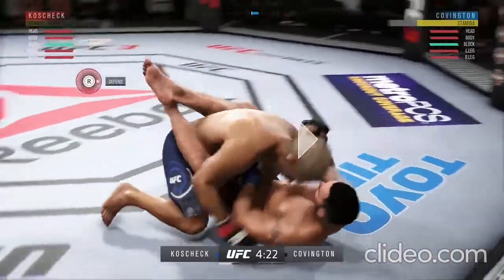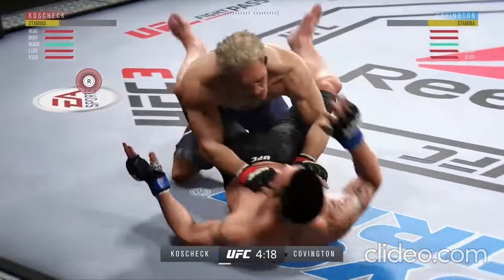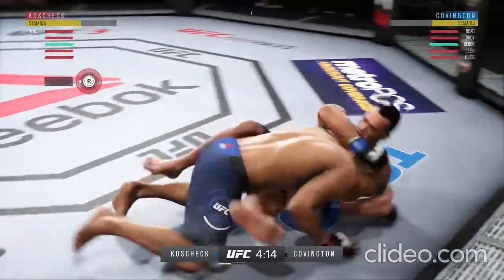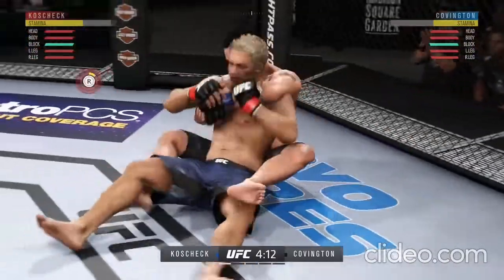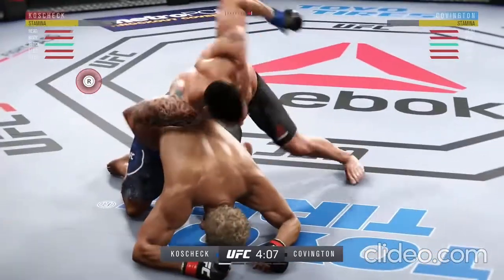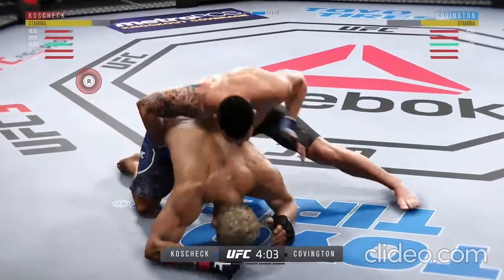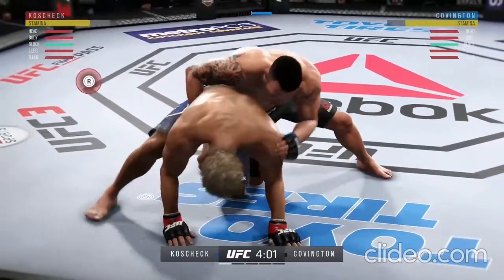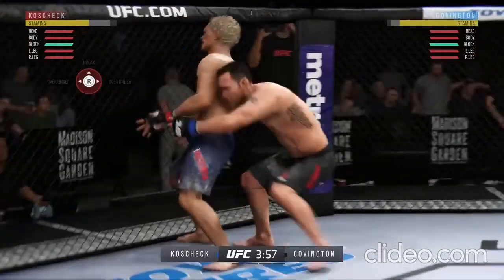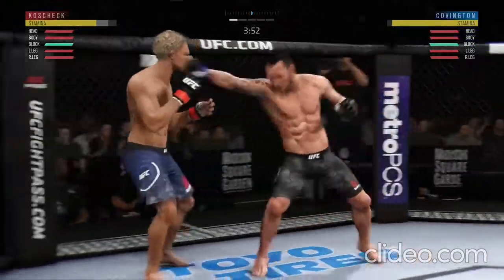First takedown attempt is there. He's got his back, going to try to take the back. And he connects there. Here he is back in the clinch — foot stomp — and they move out of the clinch.